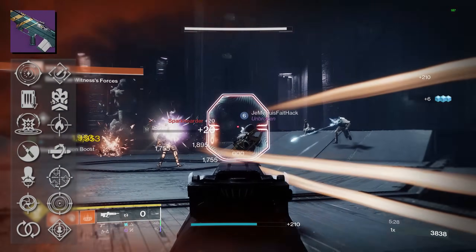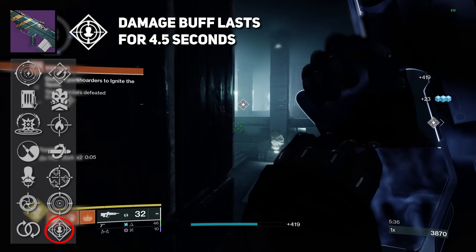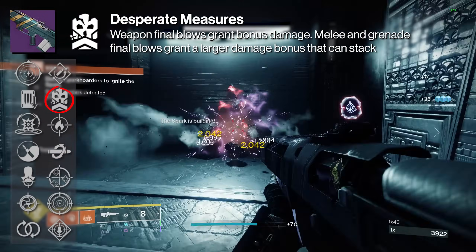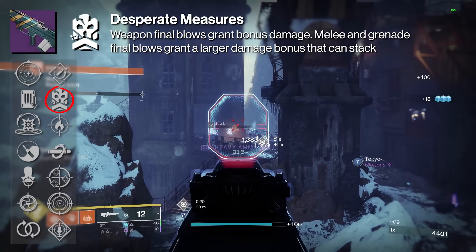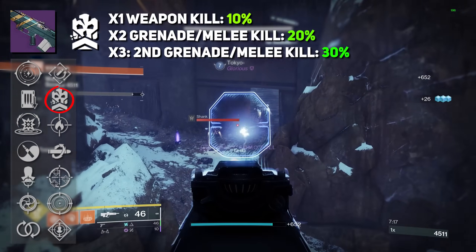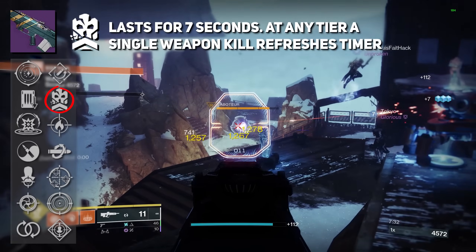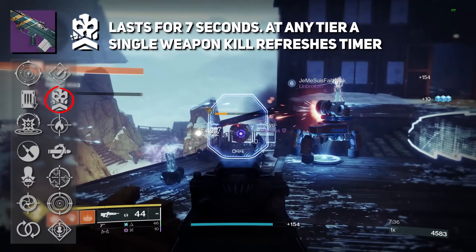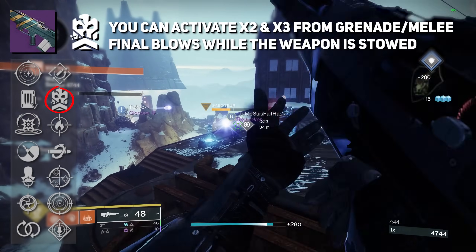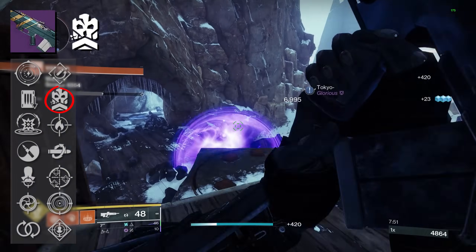We've also got Rampage, which stacks from 10% all the way up to 33% — it's been a powerhouse perk for a long time. The damage buff lasts 4.5 seconds, with the enhanced version lasting 5 seconds. We also have Desperate Measures, a new trait where weapon final blows grant bonus damage, and melee and grenade kills grant a larger stackable damage bonus. Think Golden Tricorn but easier to use with less damage. At x1 it's 10% for 7 seconds; at x2 after melee and grenade final blows it's 20%; and at x3 it's a 30% damage buff. At any tier, a single weapon kill refreshes that timer. The enhanced version should tack on more duration. Beautifully, you can activate Desperate Measures while the weapon is stowed — it's a solid perk with really high uptime in dense activities like Onslaught.